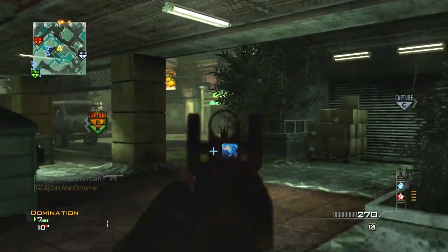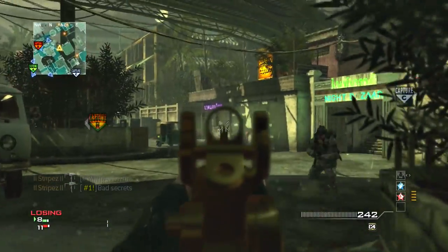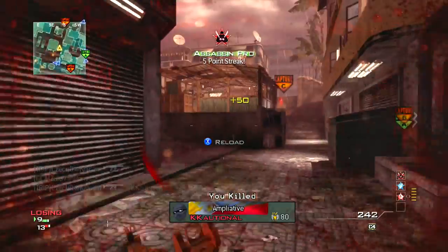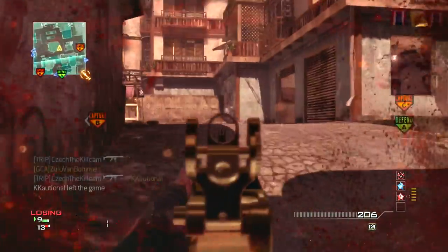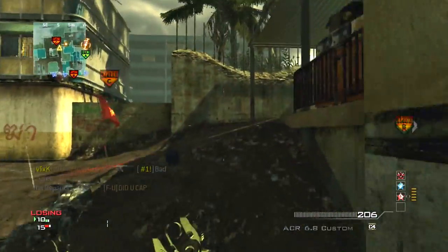The Xenomax Silencer, C4. I'm using Quickdraw, Sleight of Hand, Assassin, and the MP9 with Suppressor. You guys probably aren't looking for tips on this, but I am actually going to be talking about how to get your first MOAB or nuke if you haven't gotten it yet.